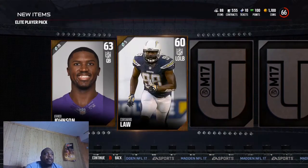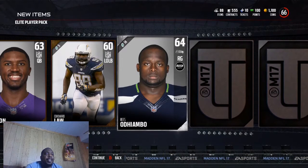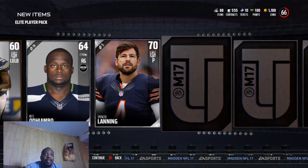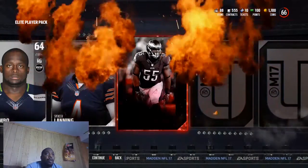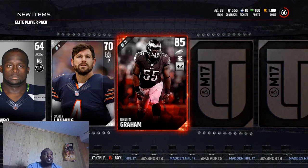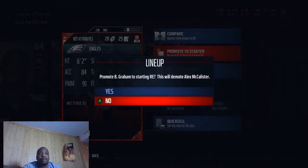Jared Johnson, QB. Cordero Law. Reese — I'm not even going to try to pronounce that last name. Spencer Landing. Hunter. Okay, this is the fire! I like the fire animation so I don't mind going slow. Brandon Graham, right end. Let's check out his stats: 78 speed, 83 play recognition, 91 power move, 84 acceleration, 86 tackle, 79 blocks. This is awesome, this is amazing. Put him right in the starting lineup.